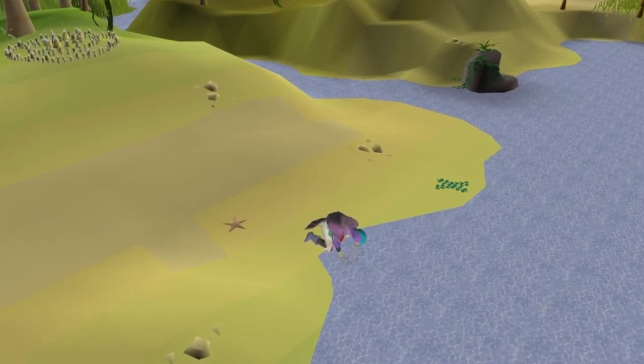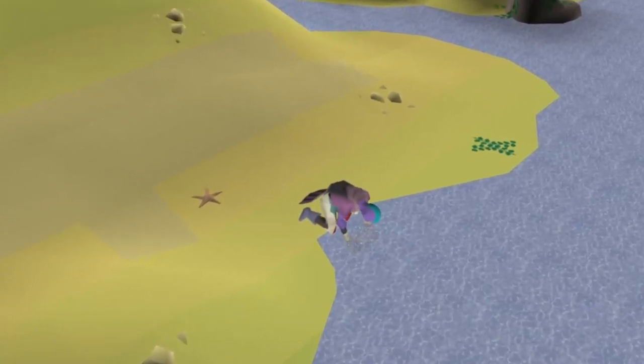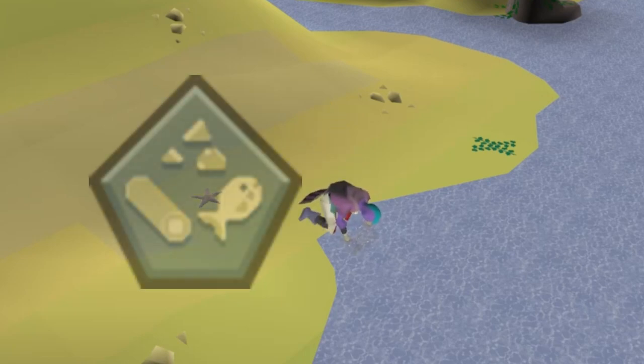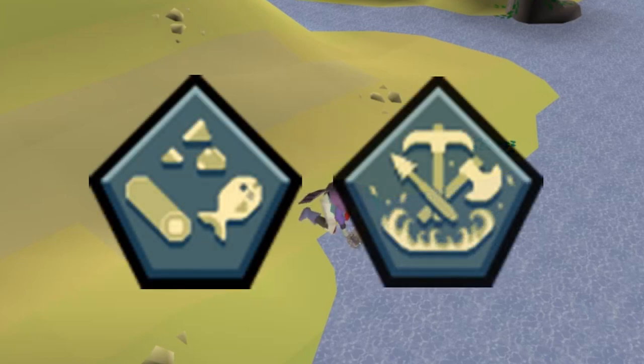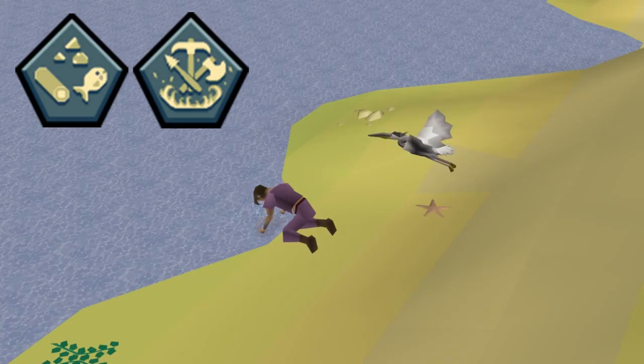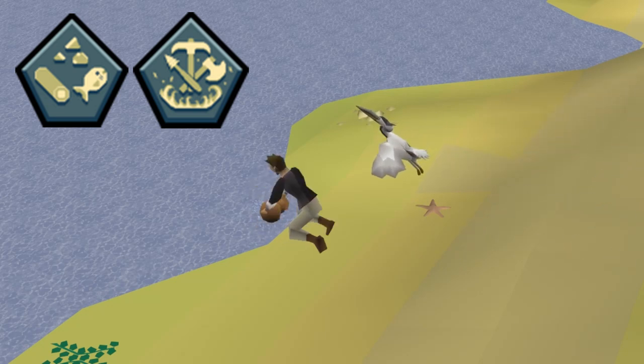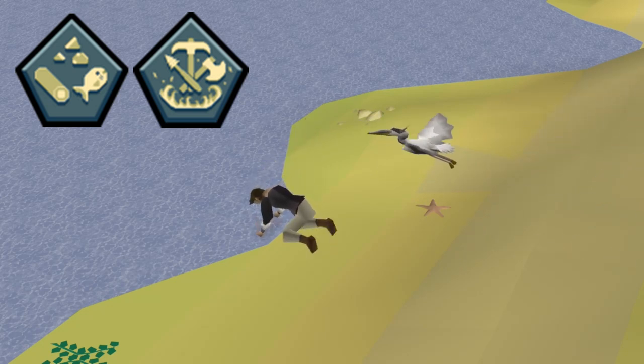This leads to the topic of Relic Synergy — how multiple relics complement each other. If you combine Endless Harvest with Infernal Gathering, a lot of these AFK methods become even more powerful. For example, with Karambwan Fishing, all of the Karambwans will automatically be cooked and sent to your bank as you catch them, which gives you immense amounts of cooking and fishing XP at the same time.